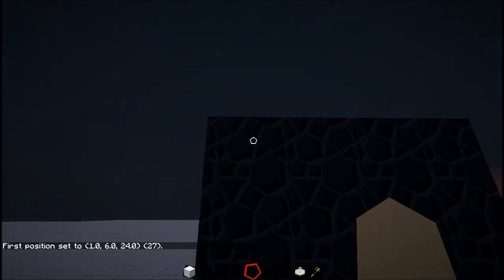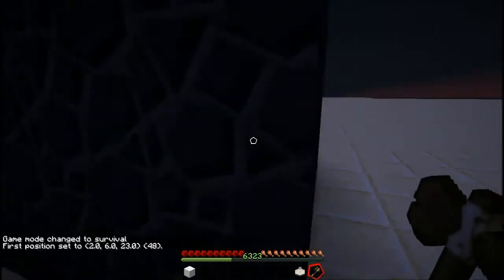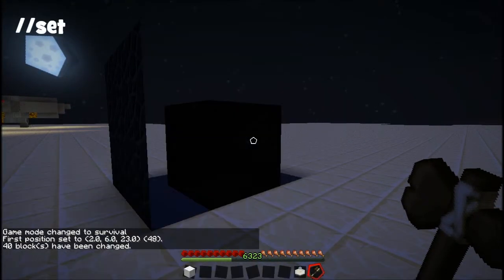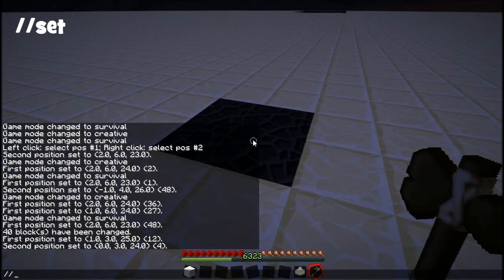I do know in survival mode that selects there, and the second position is already there. And I can do set zero — it's gone. And now I can do that. That's really easy actually. World edit in multiplayer works with creative mode. Set.